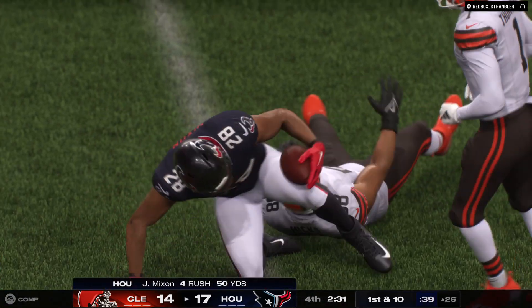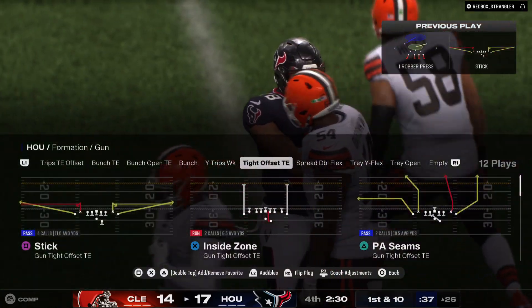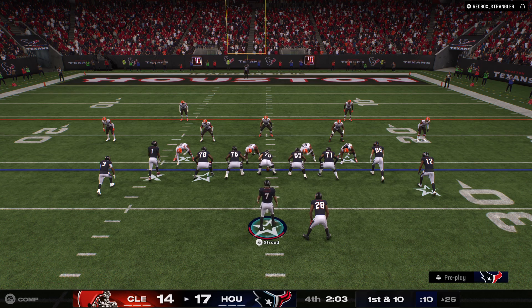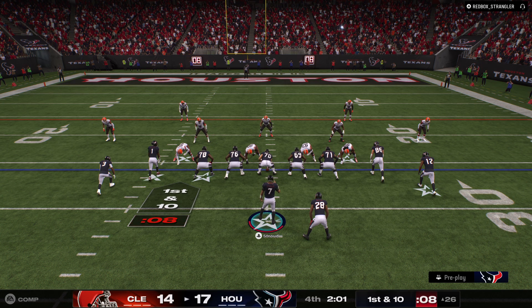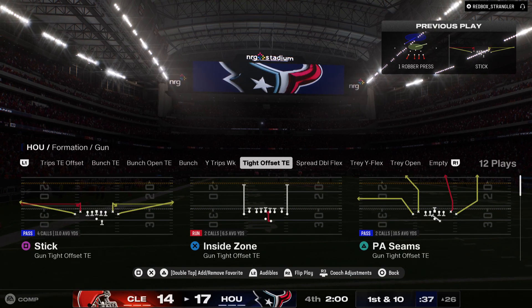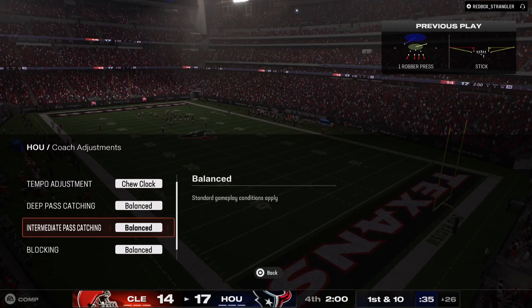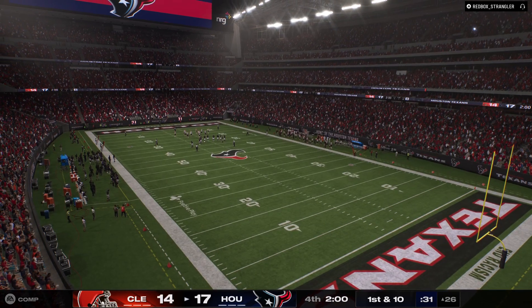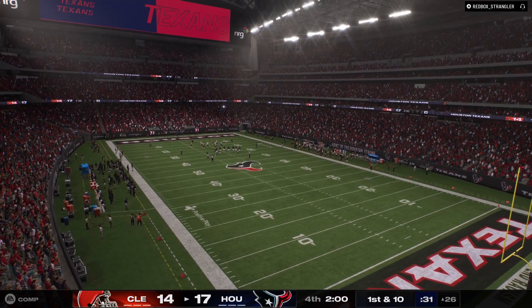Mixon with a first down carry — that one opened up for him well as he'll take this down to the 26-yard line. They didn't give it to him much for the first three quarters, but when they have, he's been efficient. Maybe they ride him more here down the stretch. It might play out really well for them now — if they want to ride him down the stretch, he should have fresh legs.